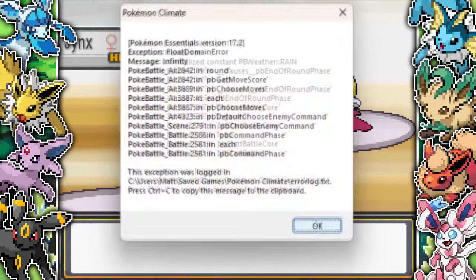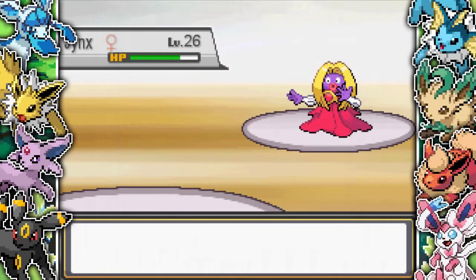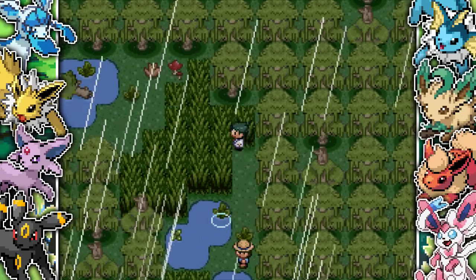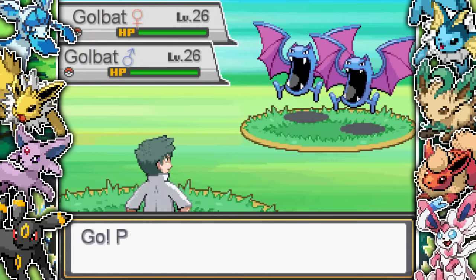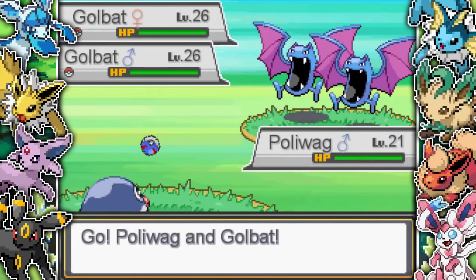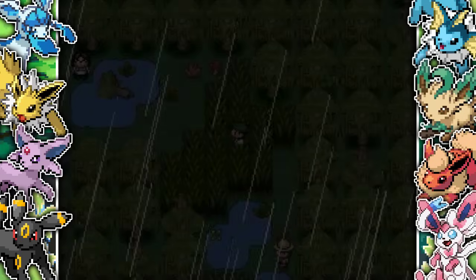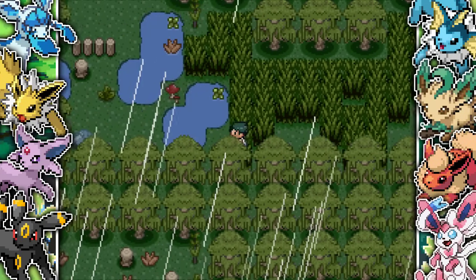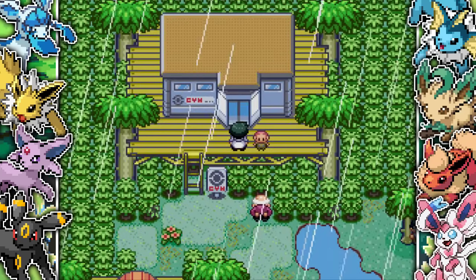The game is just constantly lagging and bugging, and I can't get off this screen - I'm stuck. I'm thinking to myself, another fangame that's just broken. So I have to go all the way back to the swamp because I didn't save, and this is before I've cleared all the trainers in the gym. I was really annoyed because you have to save constantly with fangames due to bugs, and I was kicking myself for not saving right before the gym leader.